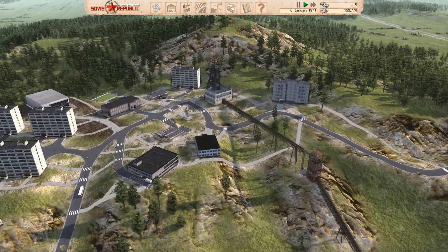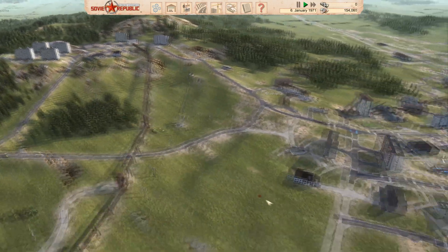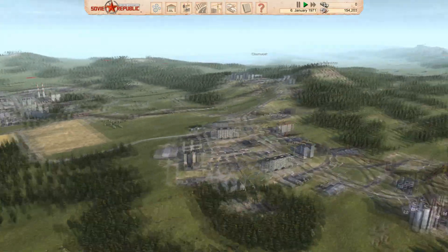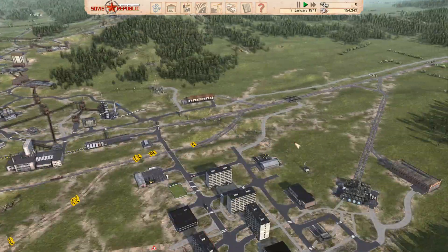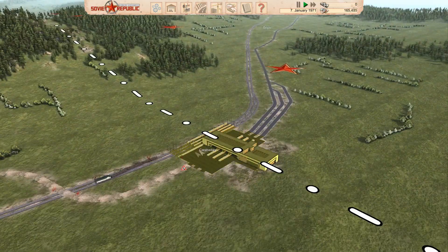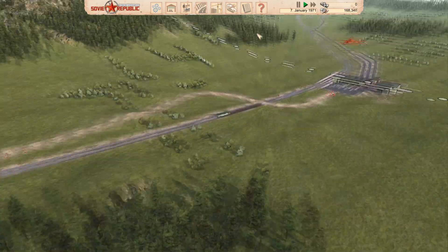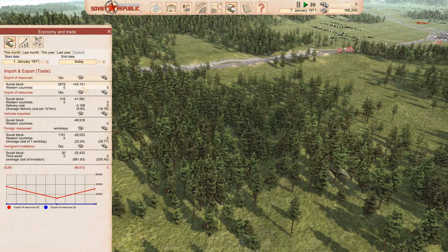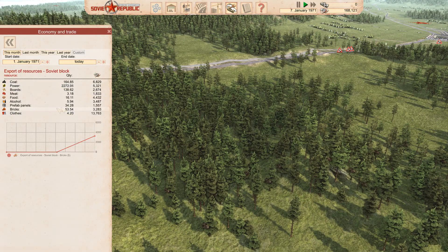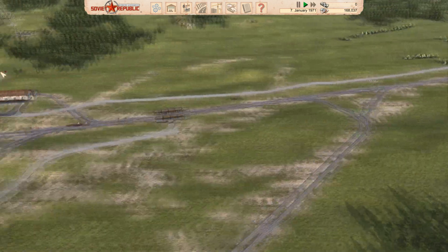In theory that would mean there should be more people up here who want to stay. We're down to 150,000 rubles so we have to be a little bit careful. Let's go and check the train — looks like he's already on his way. He's already unloaded the first lot, moving quite quickly. How's my economy now? We're not making that much money from this.